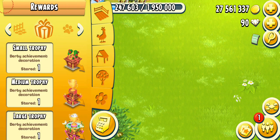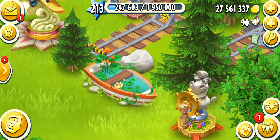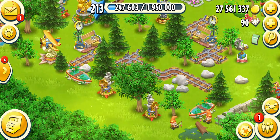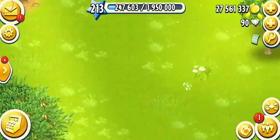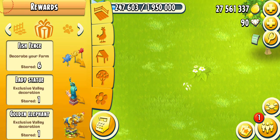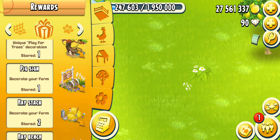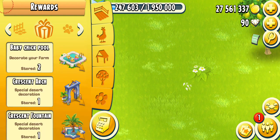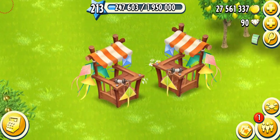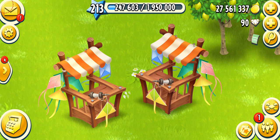I also got the boat from the farm pass in the paid road, although I had it before because I purchased it — I think I have three of them, so I wasn't really interested. All the decos of this farm pass were not my favorite, except maybe the wood chicken. I don't like the pinwheels, and the kite stand is just way too big. I don't even know how it relates to a farm — it looks very extra. I purchased it once and kind of regret it.